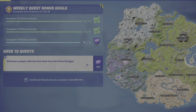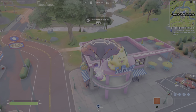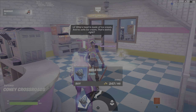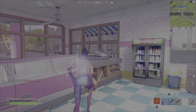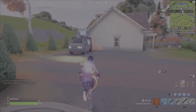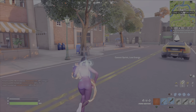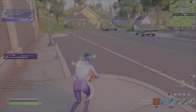Last challenge: eliminate a player with the first shot from the prime shotgun. Head over to Coney Crossroads — Beach Bomber is in the ice cream shop there and she will sell you the prime shotgun. Make sure that you're in a duos match when you do this, it's going to make it super easy. Either knock down a player and then take one shot with the prime at them, or get lucky and find someone who's already been knocked, lay that one shot into them — boom, challenge complete.